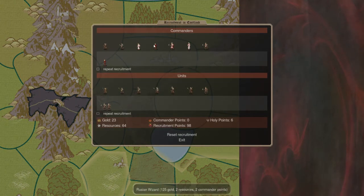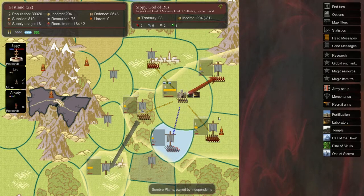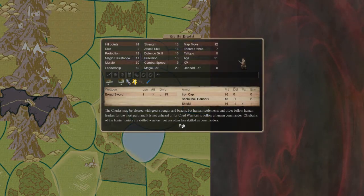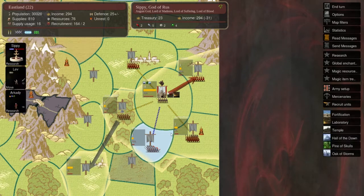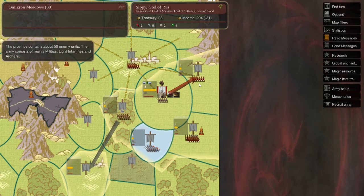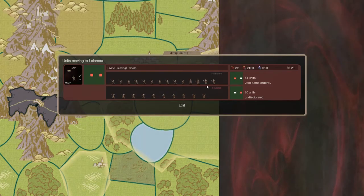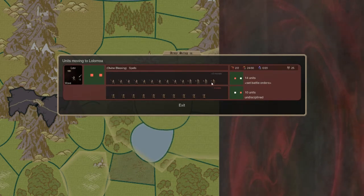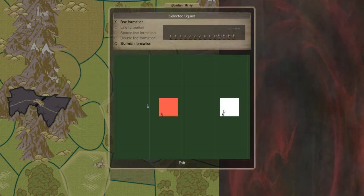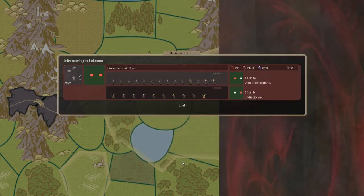Recruitment-wise, I'm getting as many skinshifters as possible while also getting another wizard — I'm trying to get an air-one wizard so that I can forge those quills. I'm also moving out my newly prophetized commander this turn. He's moving up to the lightest-defended province — there are about 30 units, malicious arbiters and heavy infantry, and I think my dudes can handle it. My formation has my general in the back doing divine blessing to bless all my skinshifters. I have four skinshifters, Russian warriors up front attacking immediately, and Russian hunters in the back shooting arrows.